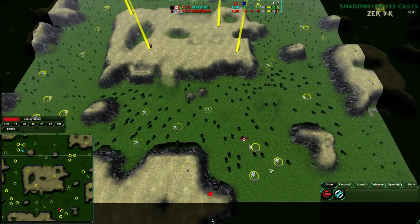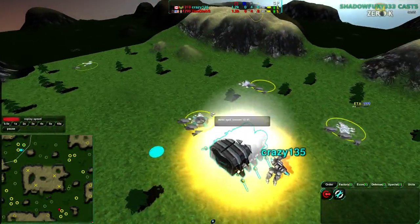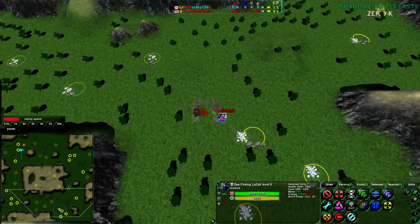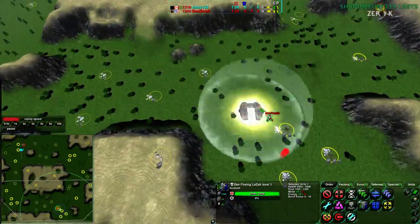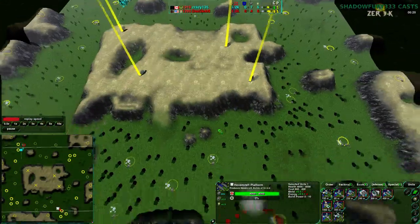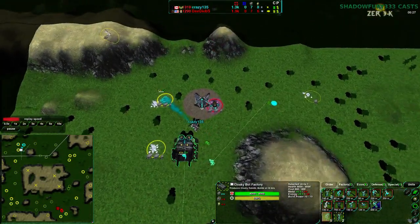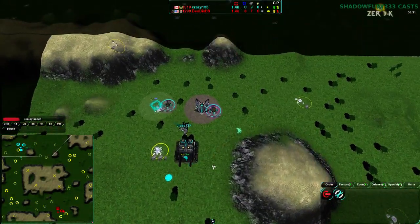Start of the game. We have Crazy135 going Klugebot Factory in the northwest side of the map, while Dee Deebs is morphing and then going Hovercraft Factory, which is not as odd as it looks on this map, actually. You can make Hovercraft work, at least in 2v2. Starting out with a Scrubber into a couple of Quills, so he's going for more of a defensive opening, while Crazy135 went straight for a Conjurer into Glaive.